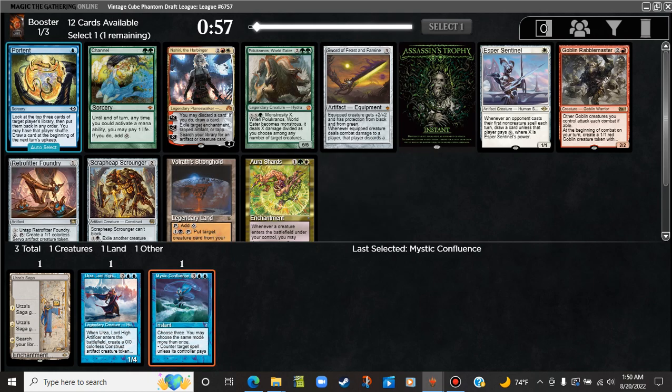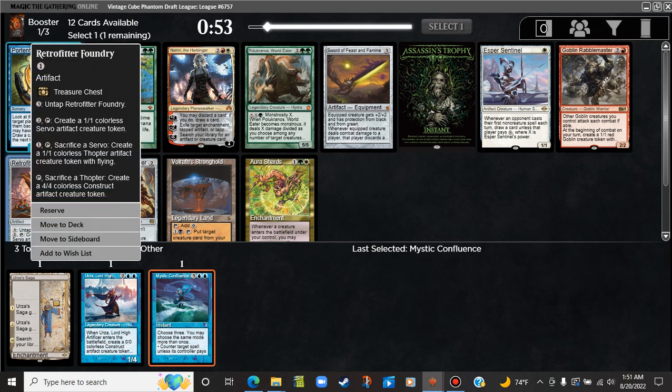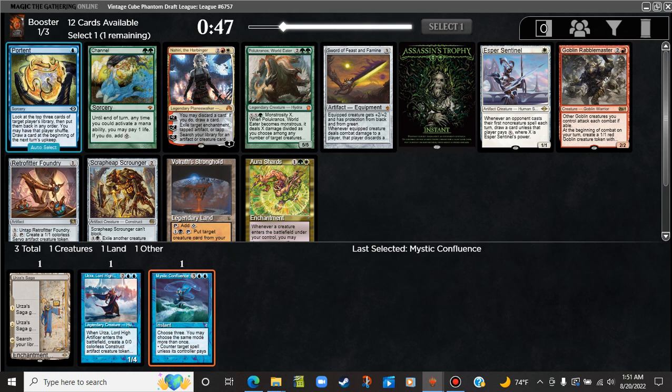Portent is fine. Retrofitter Foundry is not really that good — I don't really have any ways to make thopters or servos. It's a slow grind machine kind of card. There's also a Channel. Why is there a Channel in this pack? Are there really three other cards in this pack better than Channel? It's Channel for me, or Portent, or maybe Asper Sentinel. I'm just going to take the Channel.